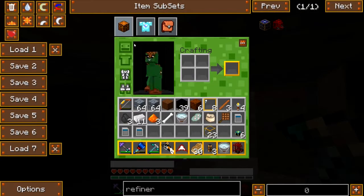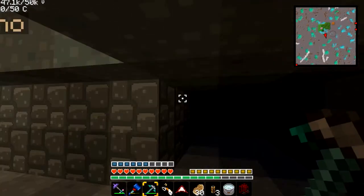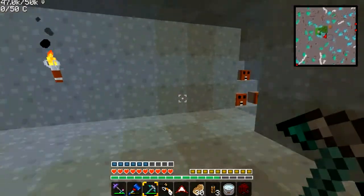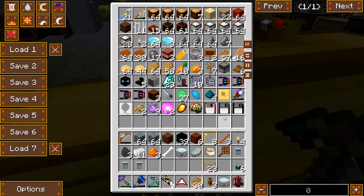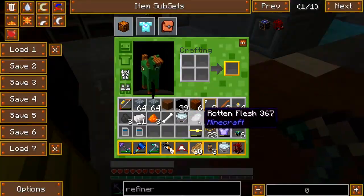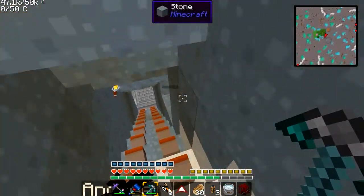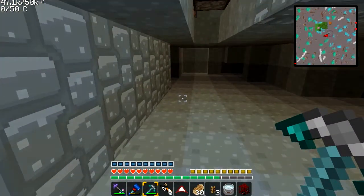Also, you might notice that I don't have my chestplate and helmet. The thing about this power suits mod is it's a little bit buggy with all these other mods. I don't know if it's normally like that, but it certainly is now. I'll stick that on so I can actually see what I'm doing. The armor tends to disappear.